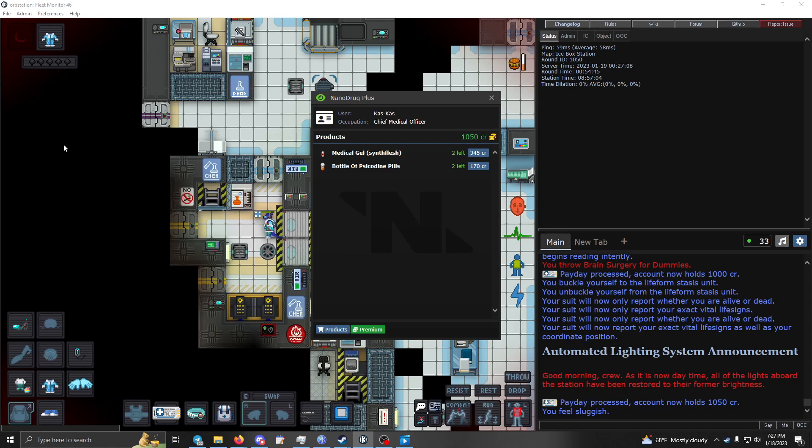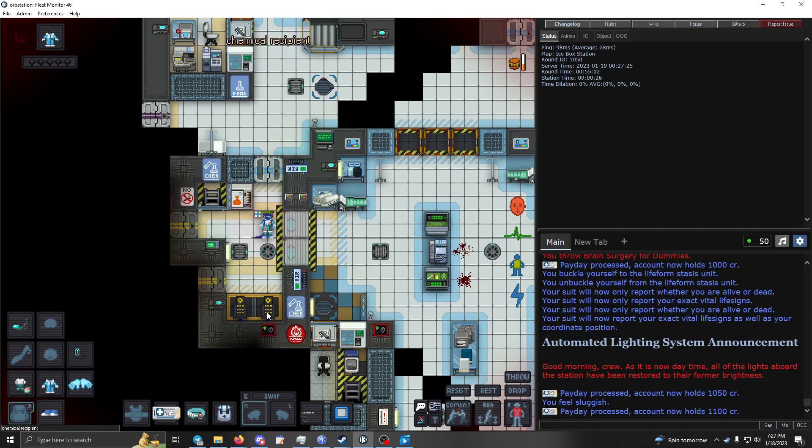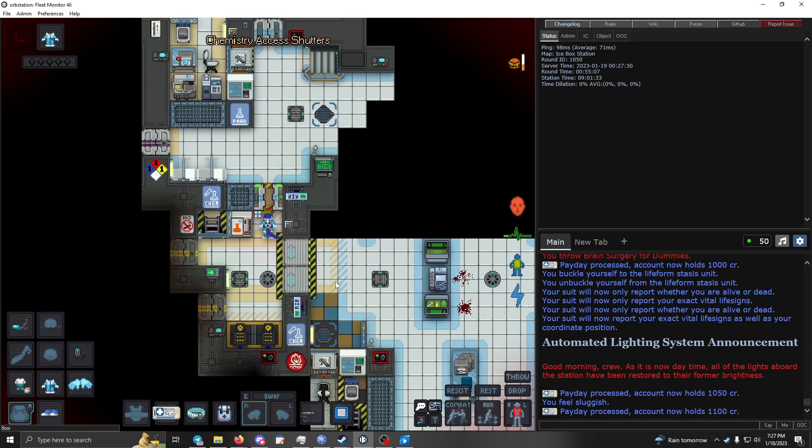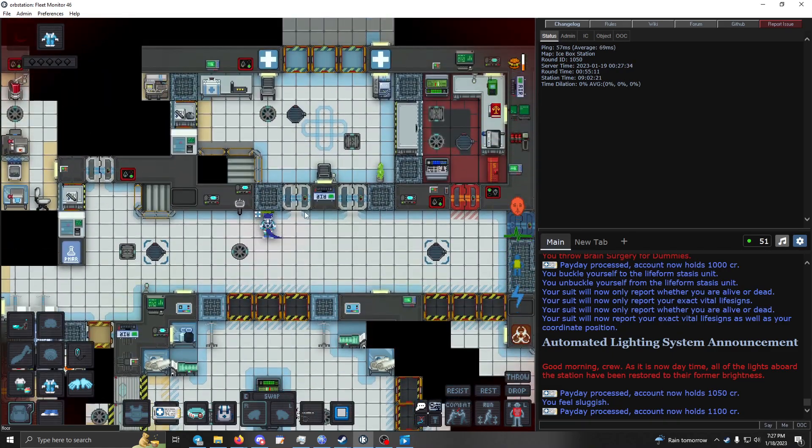If you spend all this time making synth flesh, splash it on a person, and they don't unhusk, that usually means you have a changeling on your hands. Full body replacements are beyond the scope of this video. Chemistry in general — I hope you have a chemist who knows the more advanced formulaic stuff.